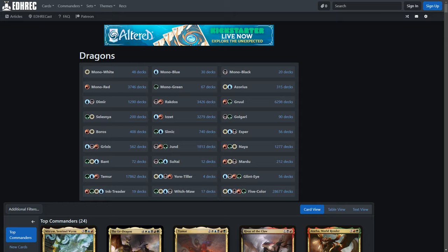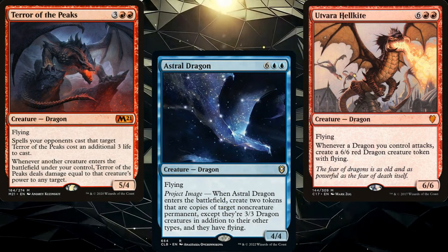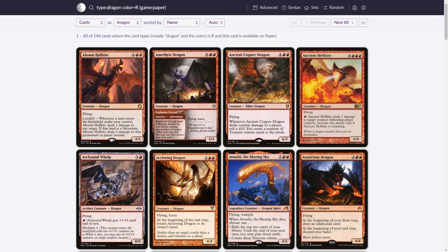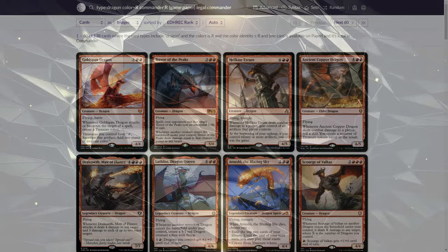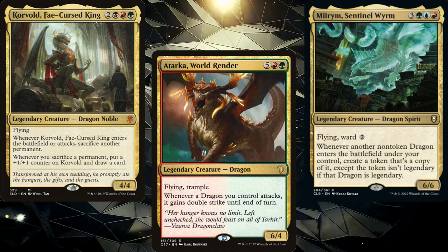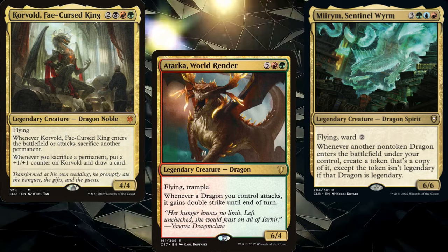Back to our hypothetical dragon deck. Since we know what kind of deck we're wanting to build, next up we'll want to choose our color identity. There are as many red dragons in Magic as there are dragons that do not have red in their color identity. According to Scryfall — another great resource we'll be diving into — there are 140 mono red dragons in Magic, and 138 of them have a mono red color identity. If we look at dragons that have no red in their color identity, there are only 122. So if you're building a dragon deck and this is the first Commander deck you've ever built, you probably want red in your color identity, but it's not necessary — dragons do come in a wide variety of colors.